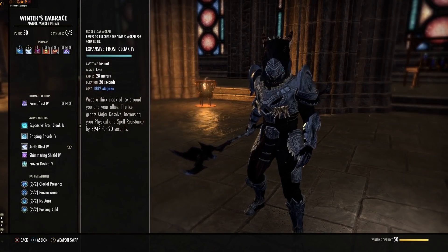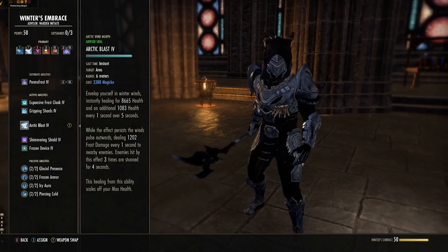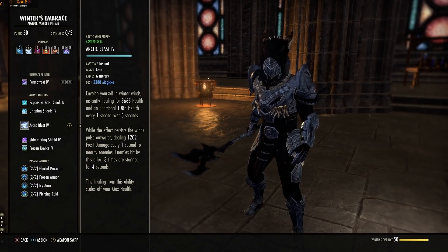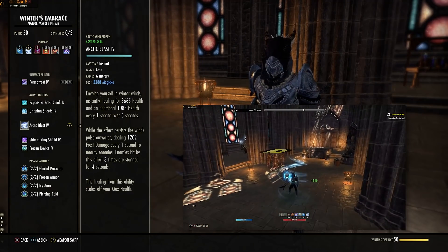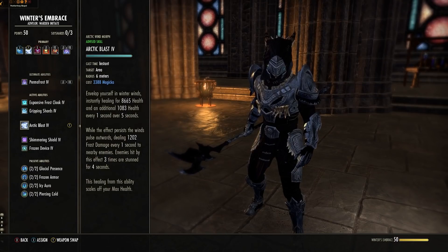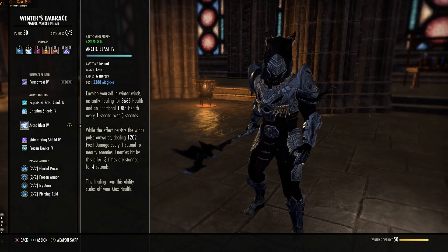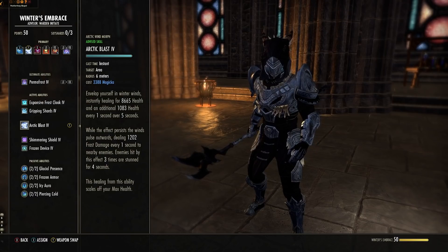Next up is Arctic Blast from the Winter's Embrace skill line, 3rd ability to unlock, starts off as Arctic Wind — morph it to Arctic Blast. This will heal you initially and then every 1 second for 5 seconds. The heal gets larger the more health you have, so Minor Toughness and speccing into health will make it stronger. This costs Magicka but scales off health, so a big Magicka pool doesn't make the heal stronger, but we want the big bar for blocking. It also does frost damage in AoE within 6 meters, and if enemies are hit 3 times they will be stunned for 4 seconds. Frost damage is incredibly important — we're going to stack lots of it.